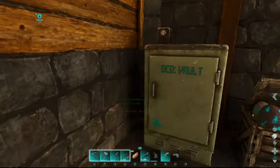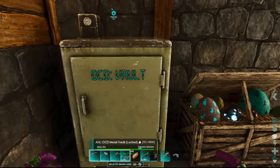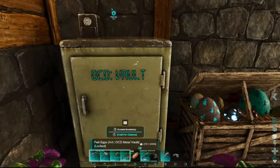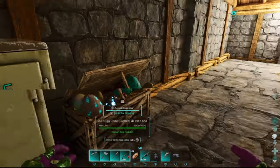With the OCD Fridges you can change the names on them. I'll show you now — we change the name to 'fur tags'. It still says OCD Vault by default, but if you go to 'Use Custom Name' and enter 'fur tags', it displays that custom name. It's amazing.